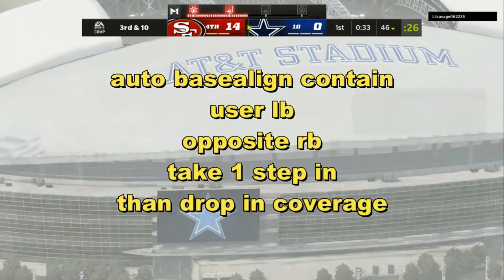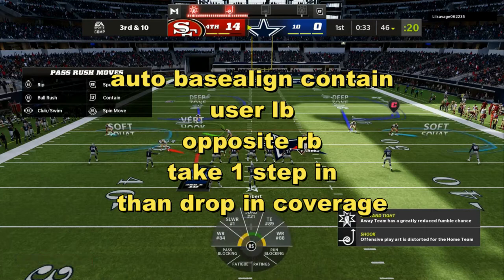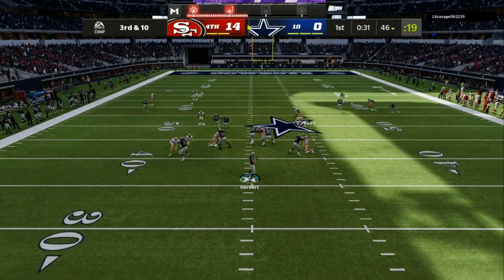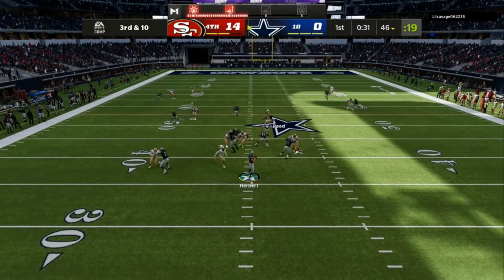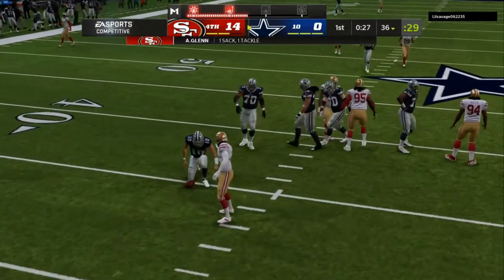Let's get it. We are in the Ravens defensive playbook. The play I'm using is the Nickel Blitz 2 out of the Nickel Triple. Read everything on the screen throughout this video. Auto base align on — move your blitzing cornerback about one step in, then contain and guess pass. Very easy setup.